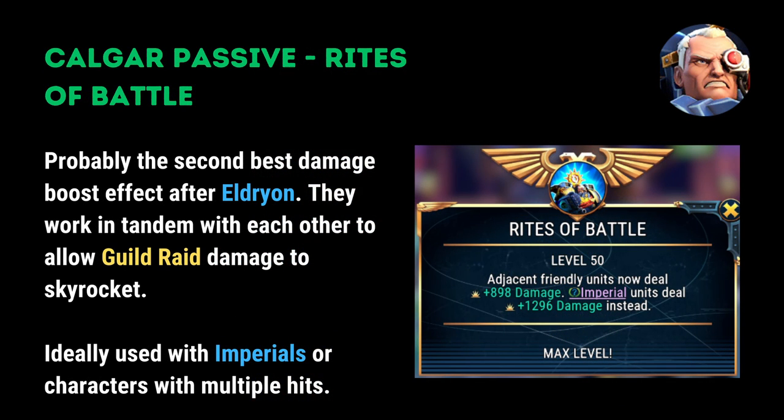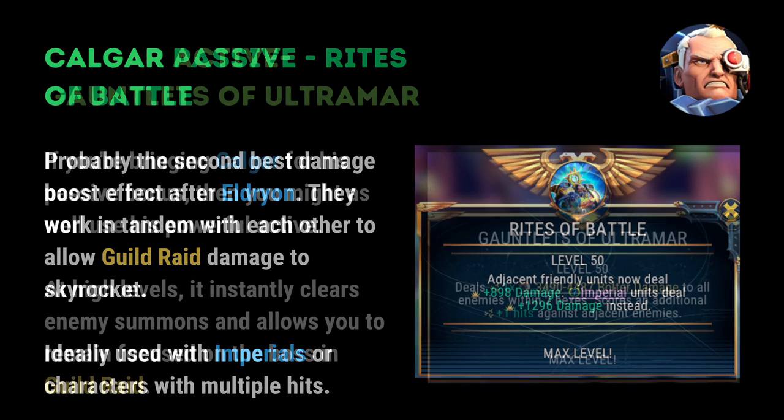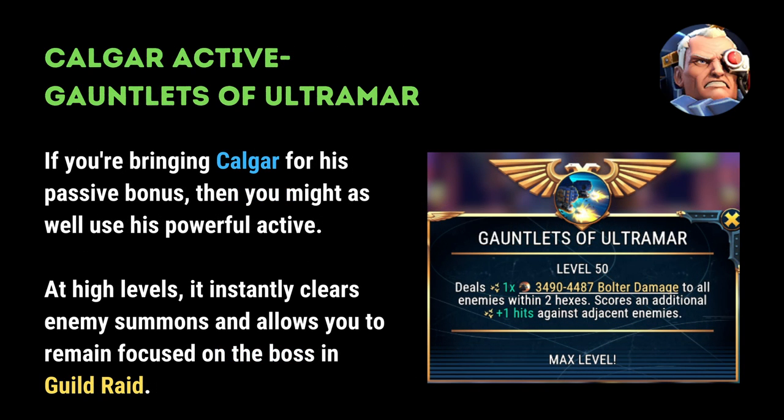The next character for the Imperial section is Kalgar. Kalgar's passive, Rites of Battle, is possibly the second best damage boosting effect in the game after Eldrion. The two work in tandem with one another, and Kalgar works particularly well with Imperials such as the popular Bellator, who is already a fantastic choice for guild raids.